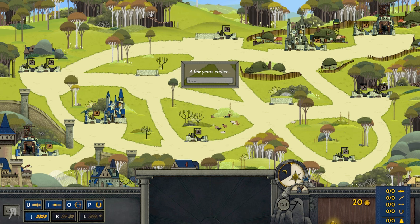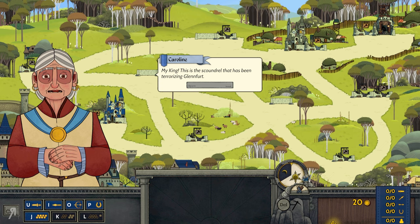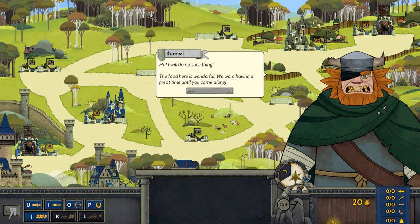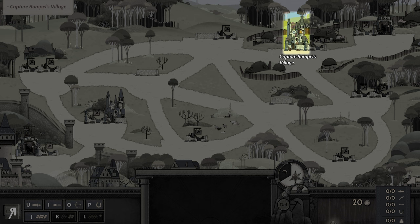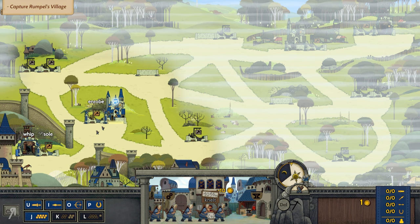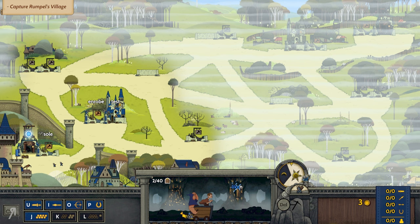Story cutscene — a few years earlier: 'My king, this is the scoundrel that has been terrorizing Glenfort.' Rumpel responds: 'I'm merely a concerned minstrel checking up on my favorite village.' The king orders: 'Rumpel, you and your ragtag group of bandits must leave Glenfort immediately.' Rumpel refuses. So we have to capture Rumpel's village — start by hiring workers to quickly generate income. We'll do that very quickly, and we're going to have to go into the mine because we don't have anything mined right now.